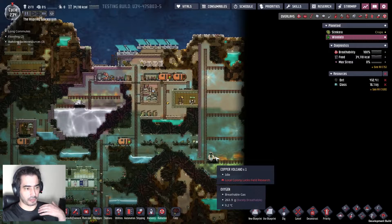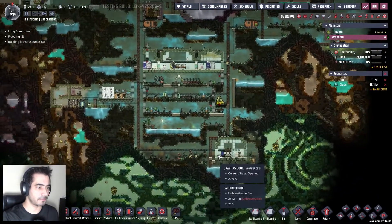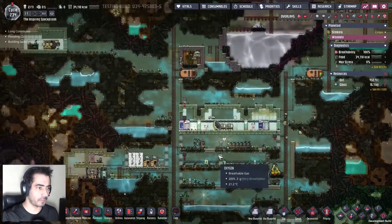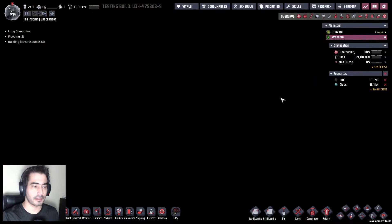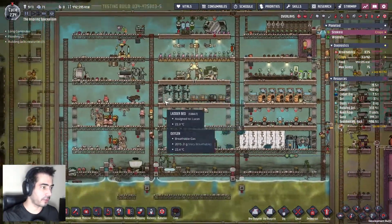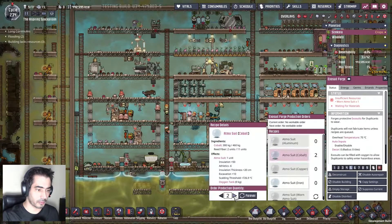I'm actually thinking about closing this and just letting this volcano loose. For now, what I'm going to do is I'm going to ask Steenkera for a couple of suits — you guys are going to have to make two more suits. Thank you.